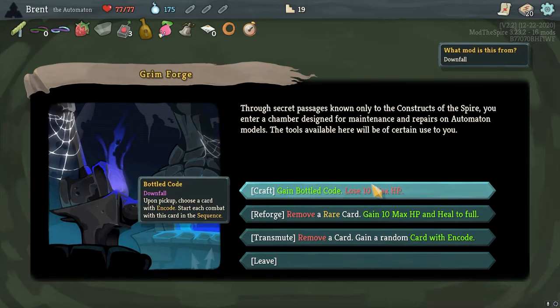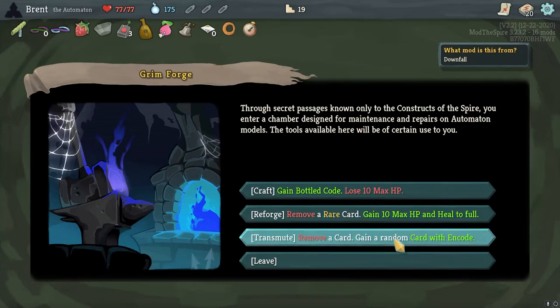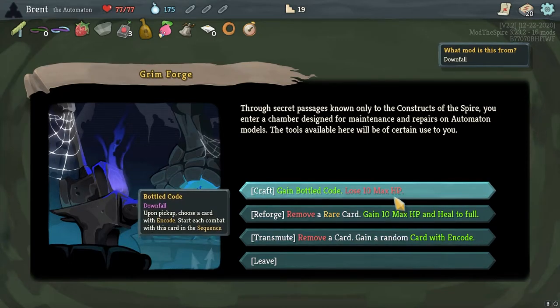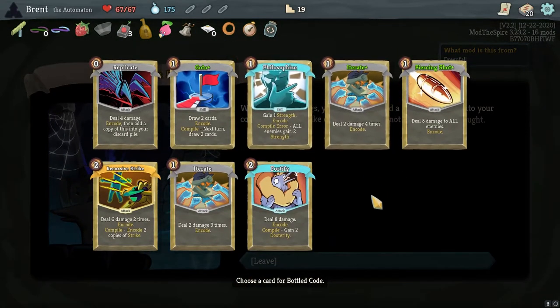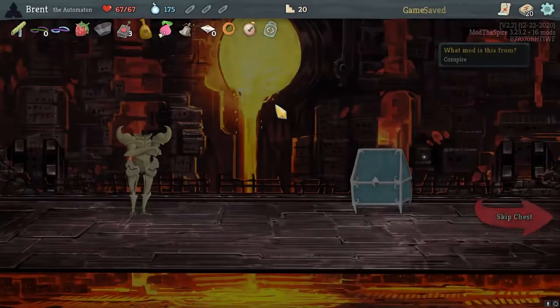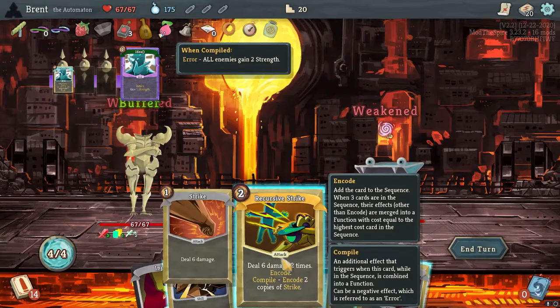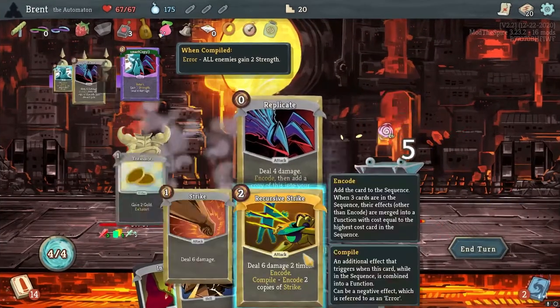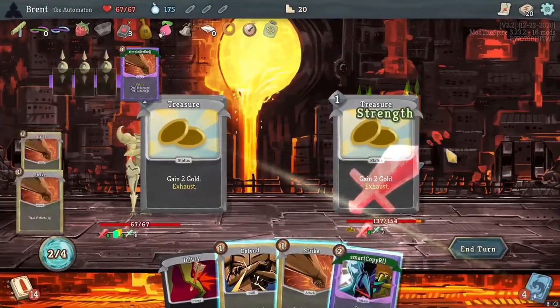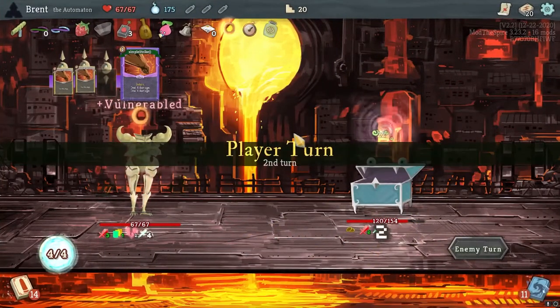These combats start with discard the sequence — that's pretty good. Didn't max use pain here before. Remove a card, gain a random card with a toad. Craft gain the bottle, start with Philosophize in there. You only get one choice — this is a mimic. We want to get the idea upgraded — that allows us to get our strength earlier. Let's start building that.